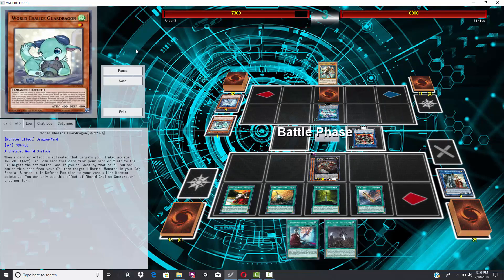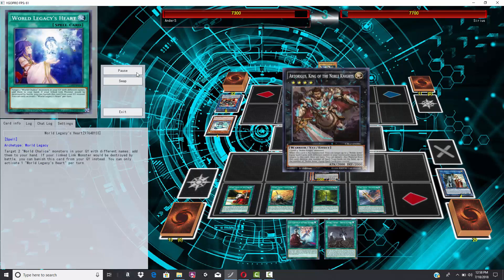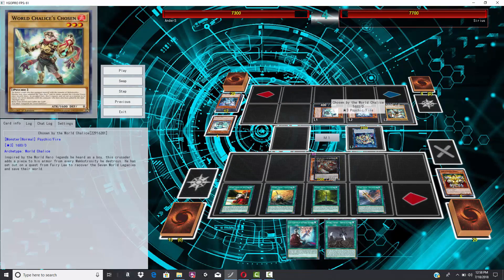He takes down Isolde and summons Borreload Dragon in Main Phase 2. Noble Knights might be able to work around that, especially since it was at 3500. Here's where things got debated: he attacked into Borreload Dragon, and the World Chalice player tried to Borreload — cut his monster's attack down to size by 500. Unfortunately, Autorekka can't be targeted, so when he activated Borreload Dragon, he had to target something else — ending up targeting his own monster. No one wants to read those Noble Arms cards, so I imagine that's what happened.